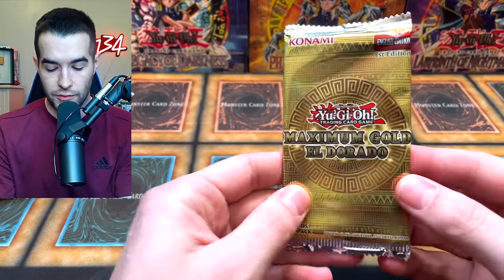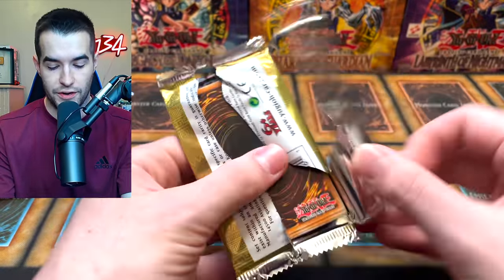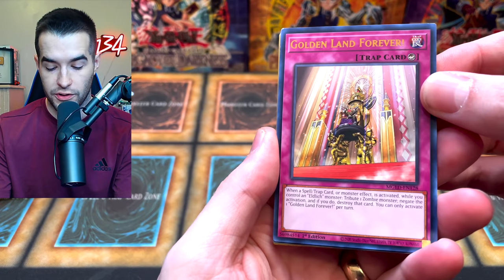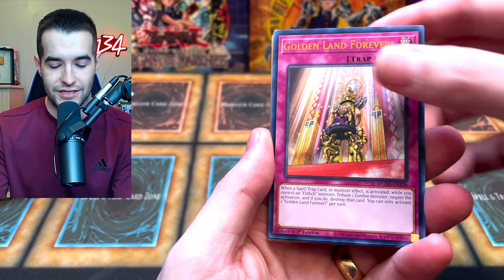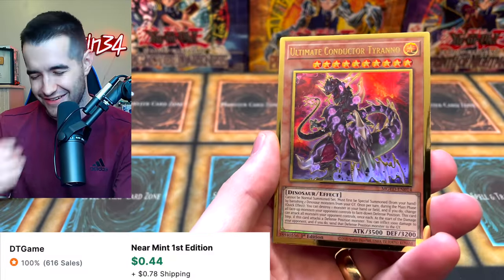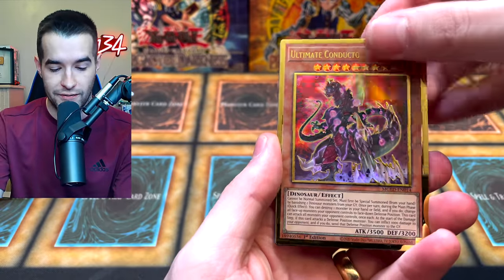So we do have 20 Maximum Gold and only five of those Legendary Collection packs. We're going to alternate a few gold packs and then open a Legendary Collection pack. Can we get the Access Code Talker? That would be pretty cool. We got Altergeist, Ultimate Conductor Tyrannus — that's two days in a row I've been reminded of losing with that.